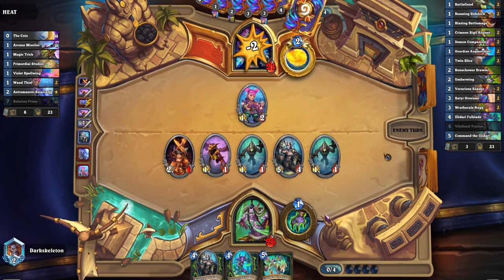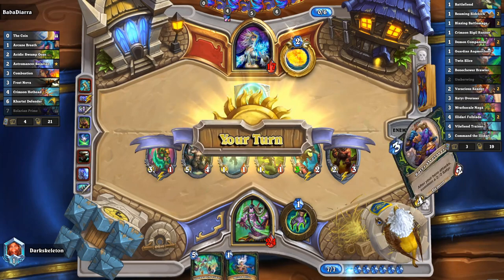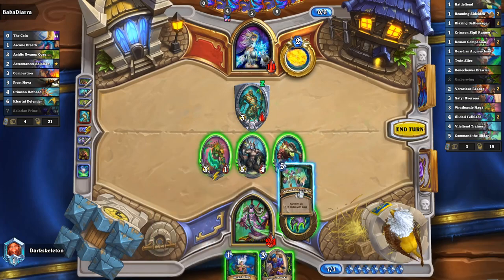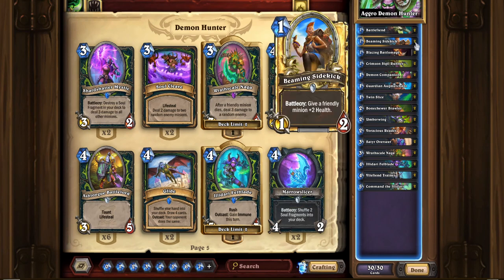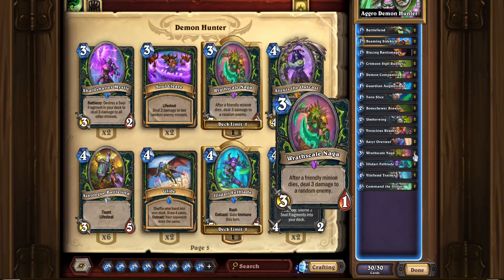And because a lot of these cards in the deck actually make a lot of small minions, I thought it would be a good idea to put in Wrathscale Naga, which actually was able to get me my victory on the final match going into Legend. As a 3 mana 3/1, after a friendly minion dies, deal 3 damage to a random enemy. I know most people don't think this card is very good, but I actually think it is quite insane, especially if you have a bunch of minions on the board — which this deck naturally does. You just throw out a bunch of 1 cost minions. You're going to get a full board sooner or later. And rather than running into a possible AoE, I think it's much better to cash in those minions and get some extra damage.